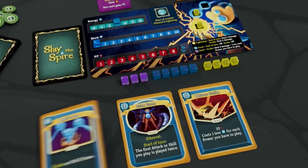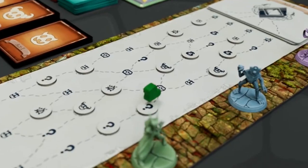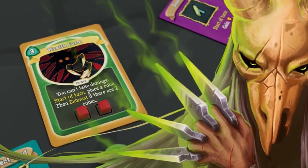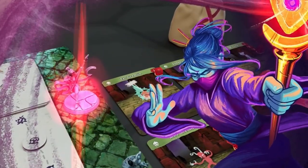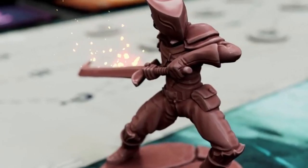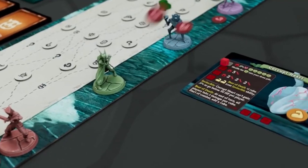The basic idea behind this game is that you're defeating waves of enemies and upgrading your cards until you reach the final boss. Once combat has ended, players will gain rewards based on what enemies have been defeated and then they can choose what pathway they would like to move to next. Some encounters players will discover are events that could help or hinder them, basic enemies, or more challenging elite enemies, until they reach the end of the act where they'll face off against a big bad boss.